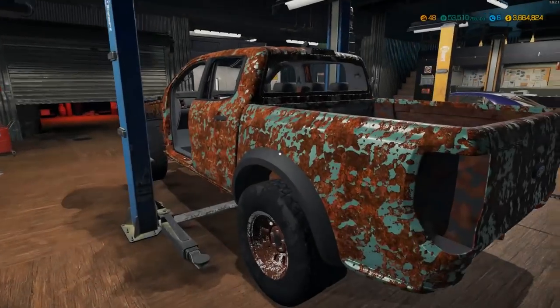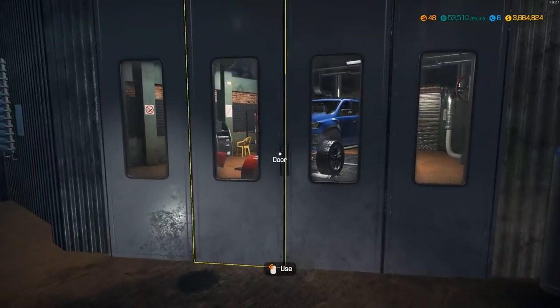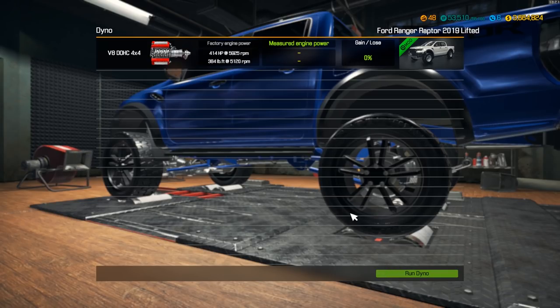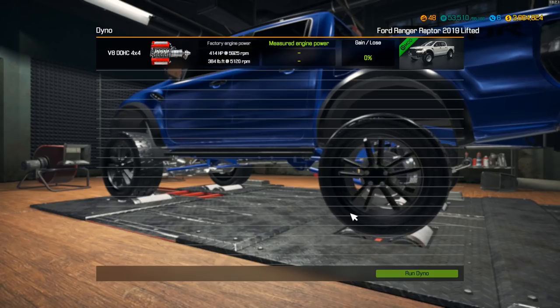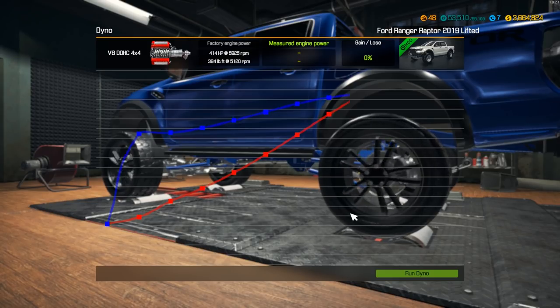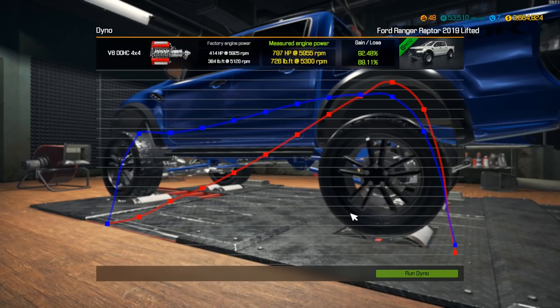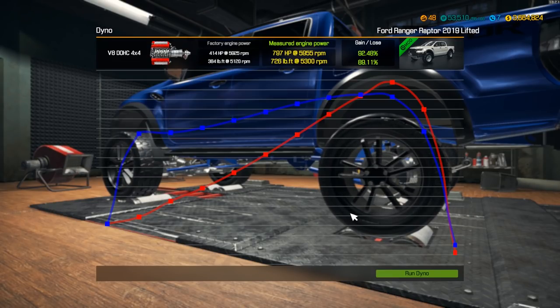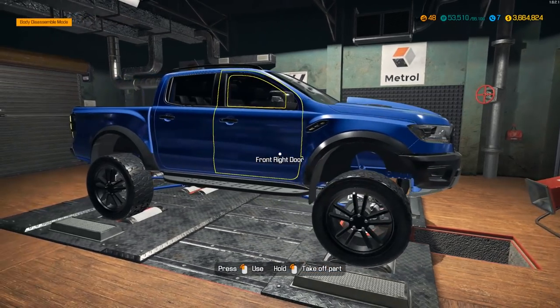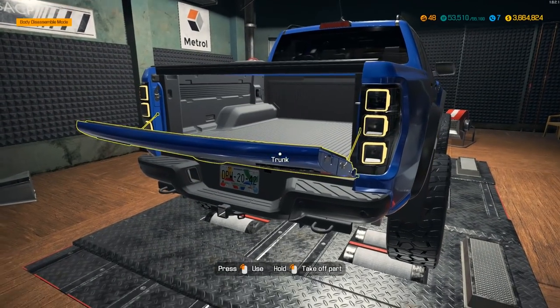We'll do the dyno. This Ranger here is a V6 and it's not lifted so we might not do off-roading with it. So 414... I think we're gonna be pushing close to 700 something - maybe 745 tops. Oh my gosh, 797 horsepower! I wonder if there's anything we could put in this to get that extra three horsepower - even a one percent item would do it. I don't think there's a single part I missed, so I think this might be the most we can get out of this truck.